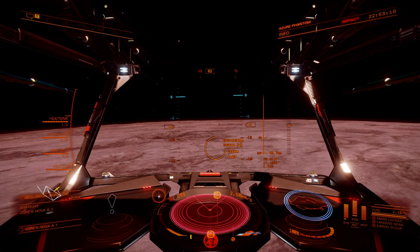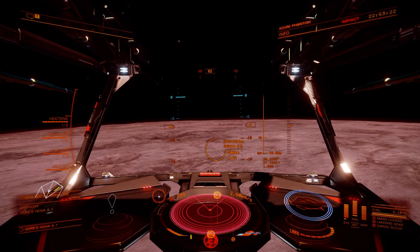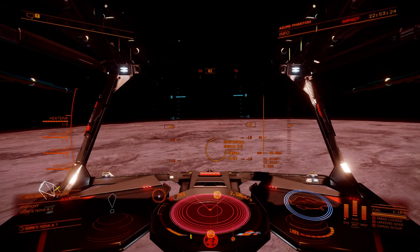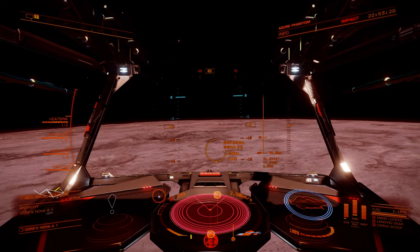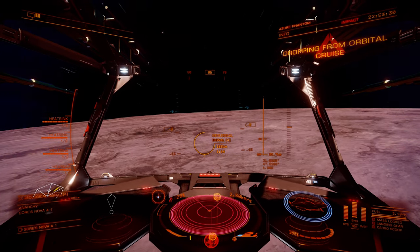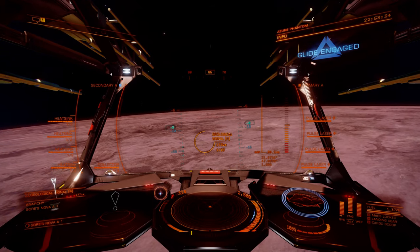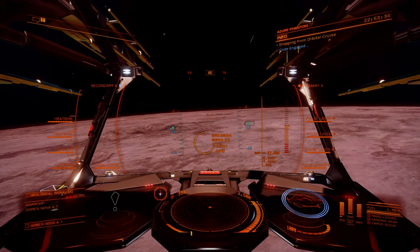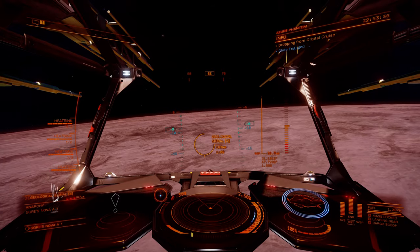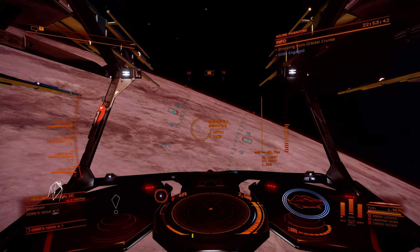I'm pretty sure whenever I get a fleet carrier, I'll probably just park it here if I'm not using it actively for whatever I'm doing — have it be part of that DSSA thing, is what I've considered. Just park it here in Gore's Nova, called Gore's Castle, and it just sits here. Every now and then I'll stop by just to see the system.